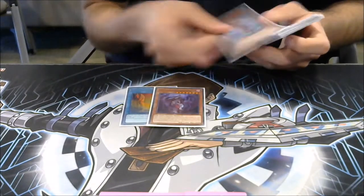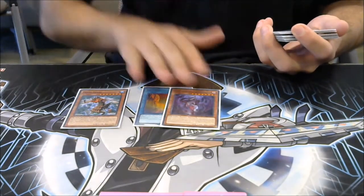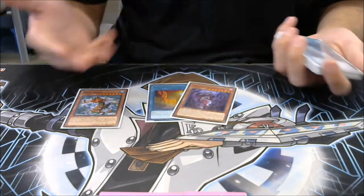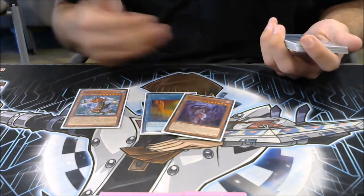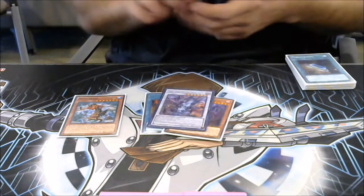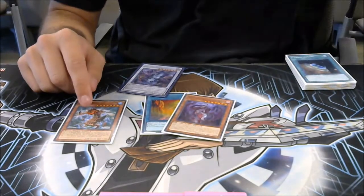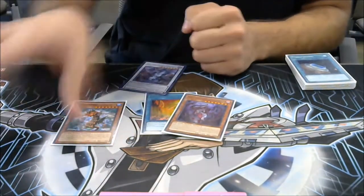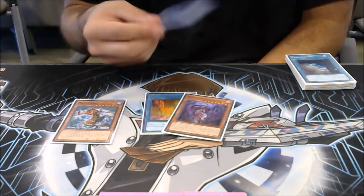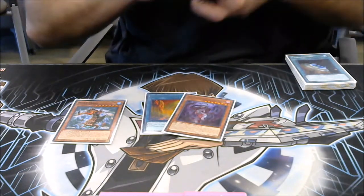We run the one Dragon Ravine and the one Destrudo. We also run the one Mermare. The reason we run Mermare is to make a Saryuja if you're going second. Normally when you go second you want to go Ravine for Destrudo, but this will probably get disrupted. If we can special summon Mermare off Yazi's effect — Yazi's effect lets it pop itself and one of your opponent's cards, then special summon a Wyrm from the deck — this Wyrm lets you make three tokens, then you can make a Link Kariba, Link Spider, use Mermare and the token to Link 4 for Saryuja. You've only lost half your life, popped one of their cards, and you get the special summon effect as well as the Draw 4.